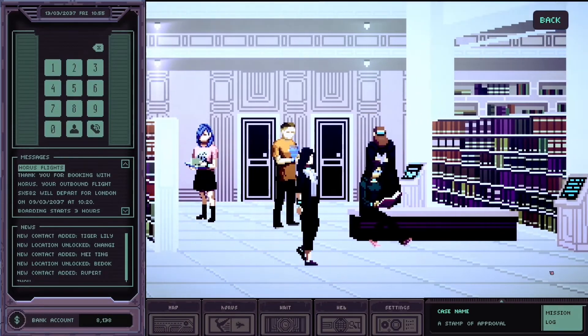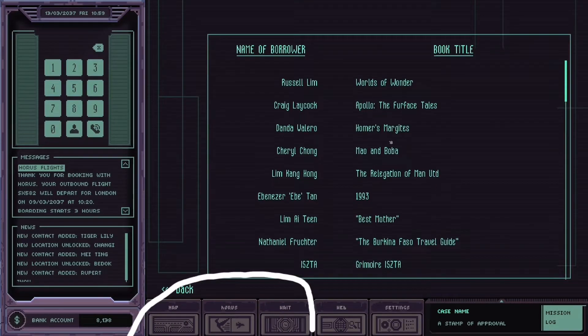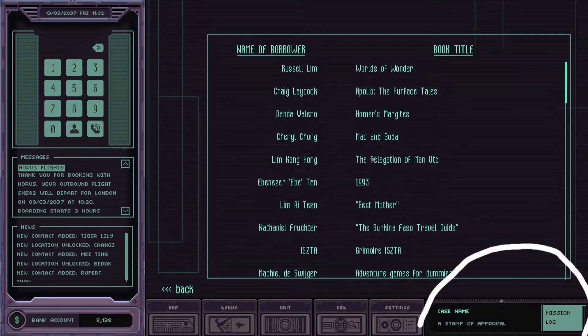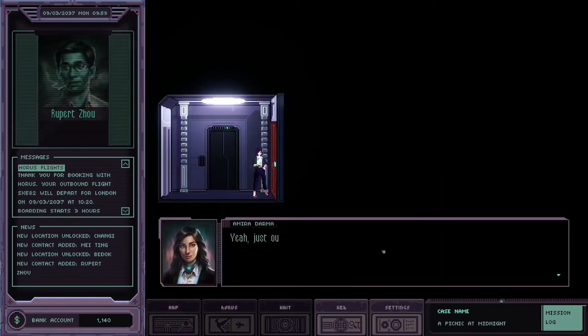At the bottom of the page there are three parts — map, hours, and weight — each of which plays an important role in the game's advancement. On the bottom right of the page is also a file tab that can be checked by clicking on it, containing many parts such as file documents, clues, the latest dialogues, and more.